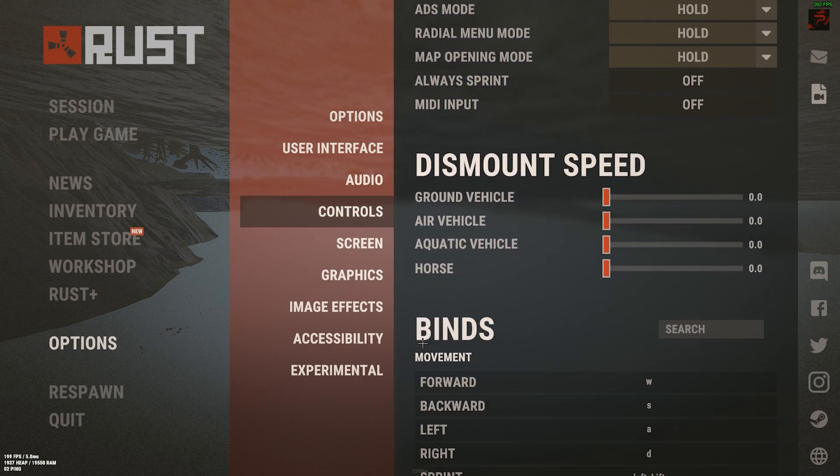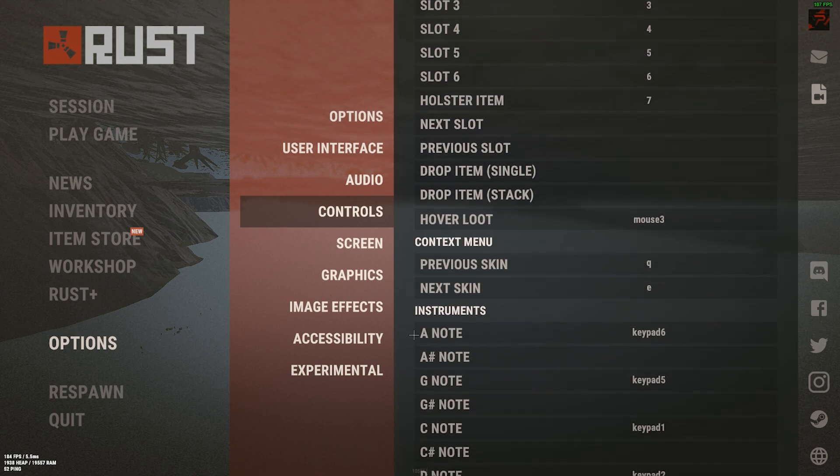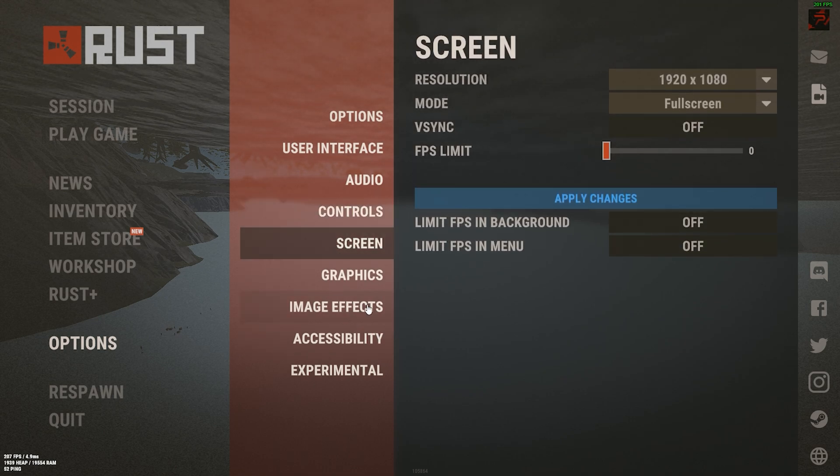In the Controls tab, put whatever you feel comfortable with, but stick around because later we'll set some advanced keybinds through the in-game console. In the Screen tab, be sure to turn Vsync off, put the game in full screen, and remove the FPS limitation for maximum performance.